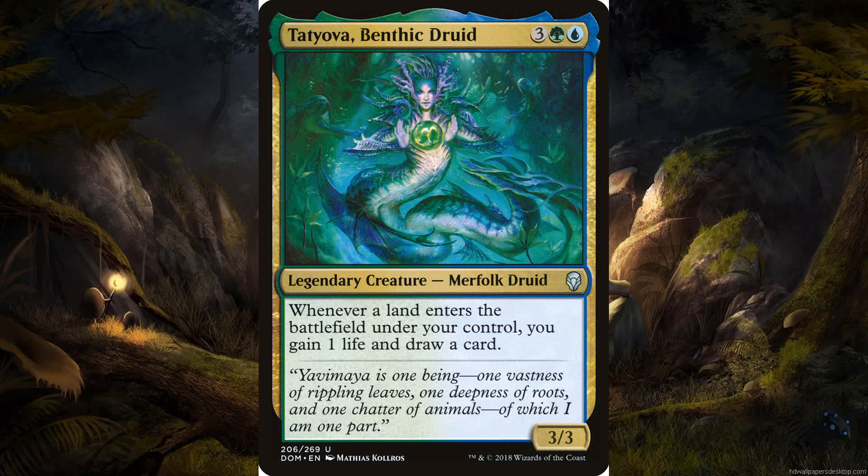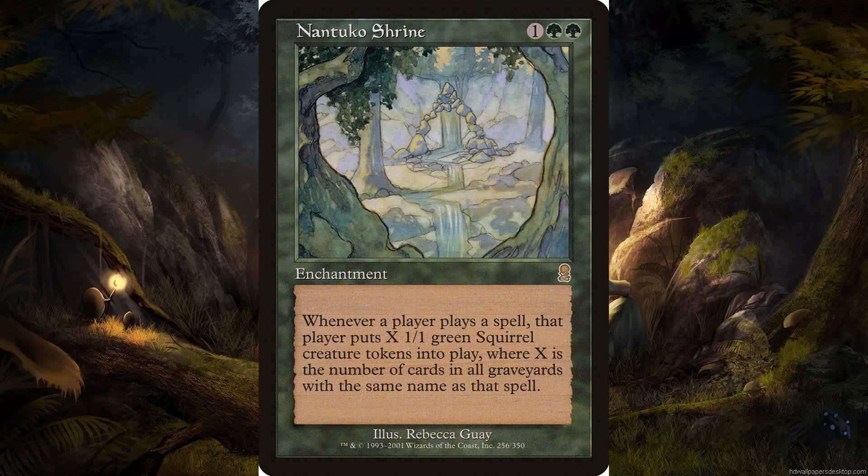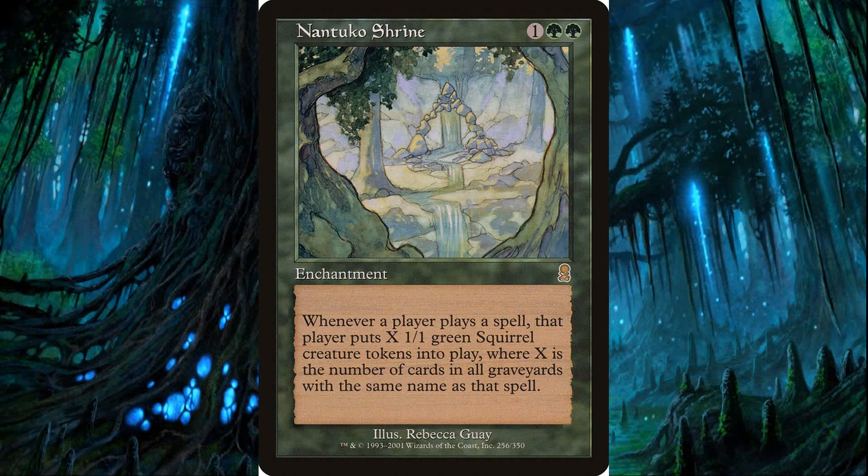She's a super versatile commander if you need something Simic. The second most important card of the deck is a little doozy called Nantuko Shrine, out of Odyssey. It's an enchantment for two green and a generic mana. Whenever a player plays a spell, that player puts X 1/1 green squirrel creature tokens into play, where X is the number of cards in all graveyards with the same name as that spell.